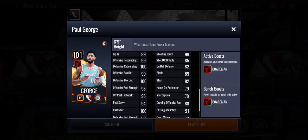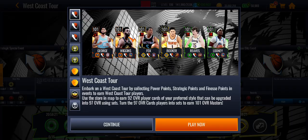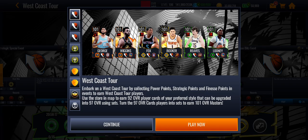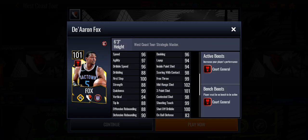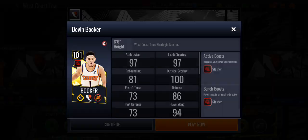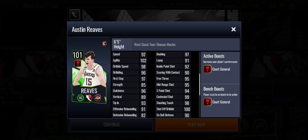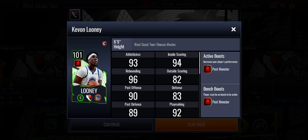We have Paul George with Boardman Boost — that's insane. Wiggins has Post Offense, but Post Offense is not as good, so I would pick PG. Then we have Fox who is Court General, as well as Booker who's Slasher. I would pick Court General or Slasher — pretty good.